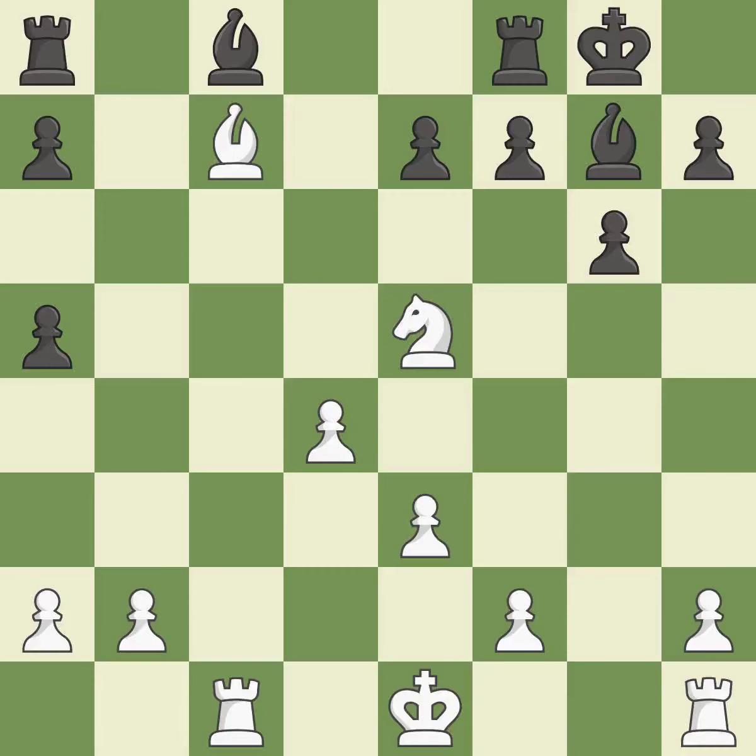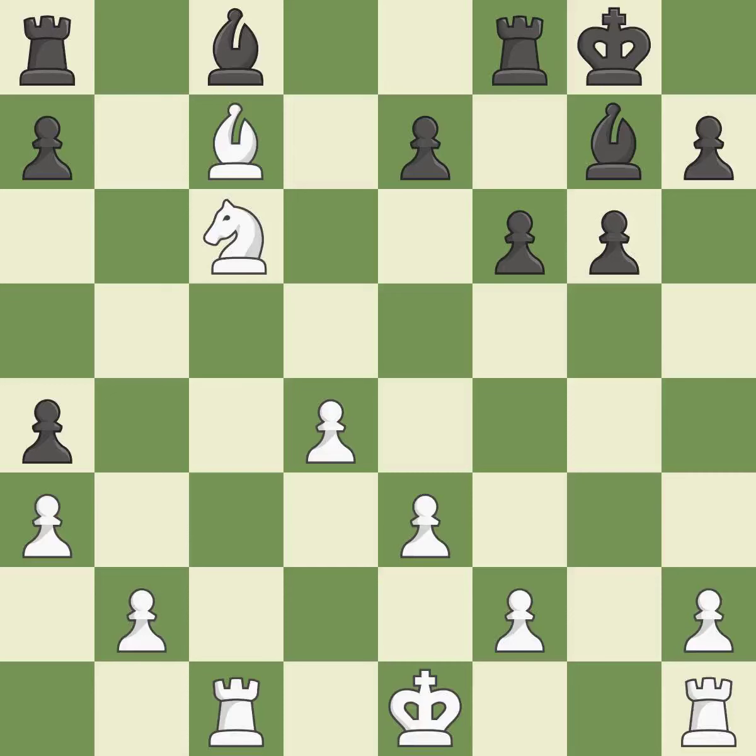This poses a fork piece threat. The pawn is now on a square that is safer. This enables the adversary to kick the knight — it is incorrect. A pawn kicks the opposing knight, forcing it to move or risk being captured — it is ideal. The knight is thus brought to safety.